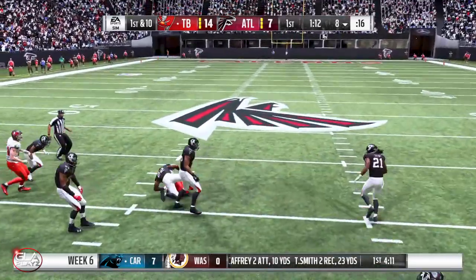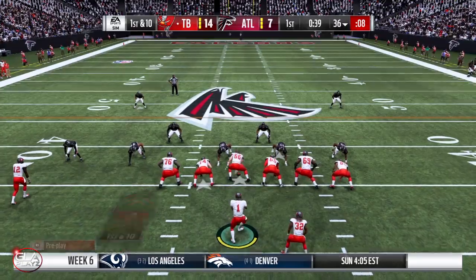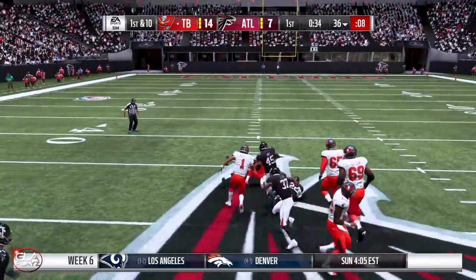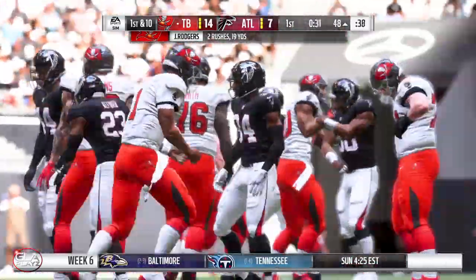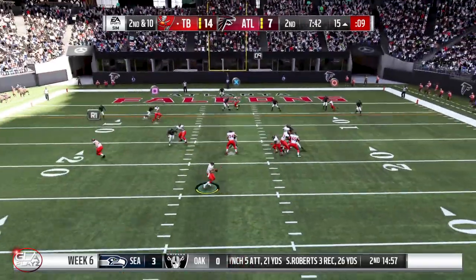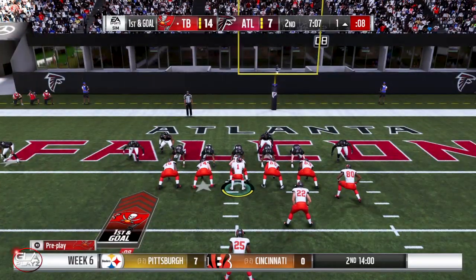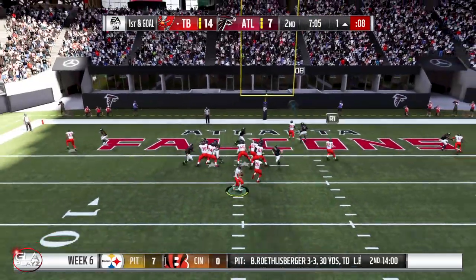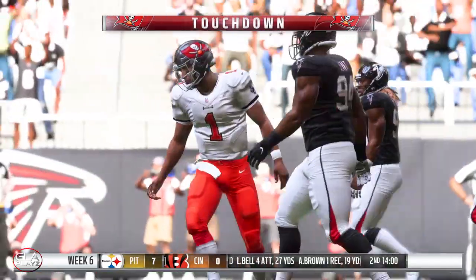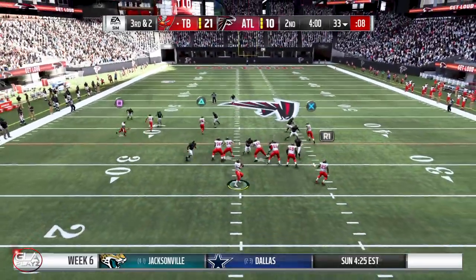First and ten now at the eight yard line — got a man downfield, Jackson, it's gonna be another first down. Rome the mill with Jaquist Rogers, that's gonna be a first down, solid run. Second and ten now at the 15 yard line — play action pass to Howard, it's gonna be about to the one yard line, first and goal. Quick pass and touchdown — Rookowski our fullback! That's gonna be a third touchdown of the game, currently up 21 to 10 with about four minutes left.